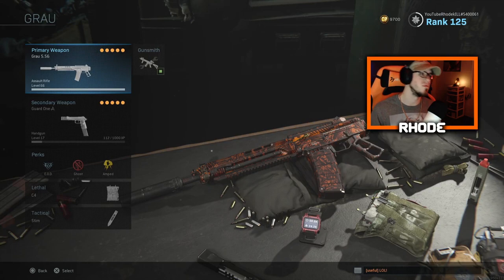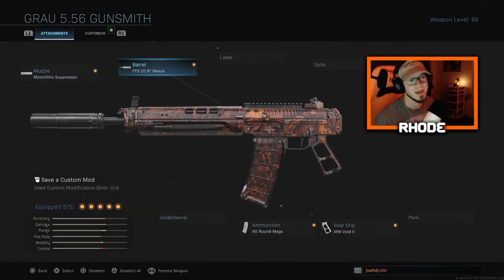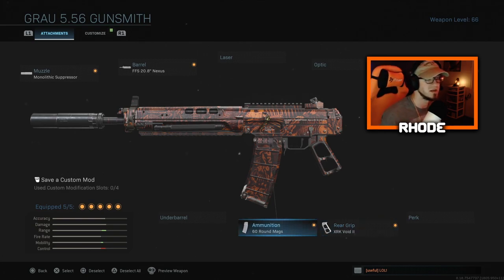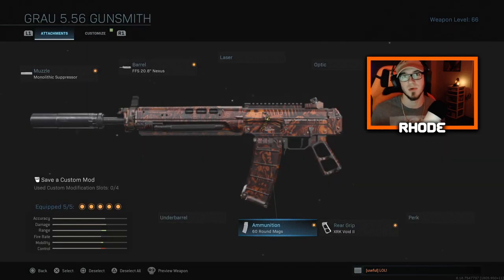Anyway, for the attachments we're running on this: we got the Monolithic Suppressor, the FFS 20 Nexus Barrel, no stock because there's no recoil really at all, the XRK Void grip, and 50 round mags — though I do recommend running 60 round mags.